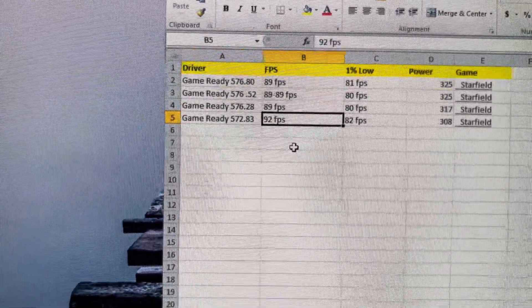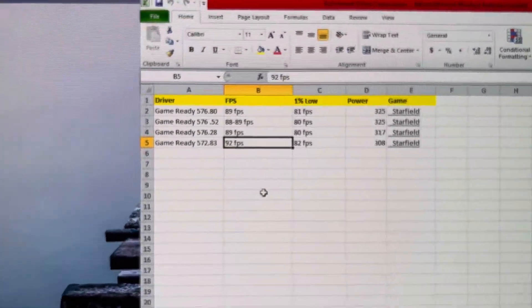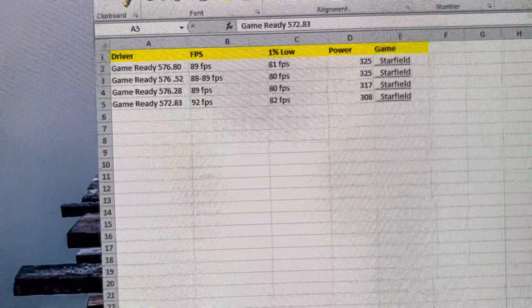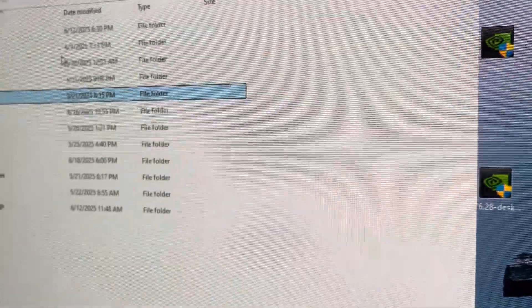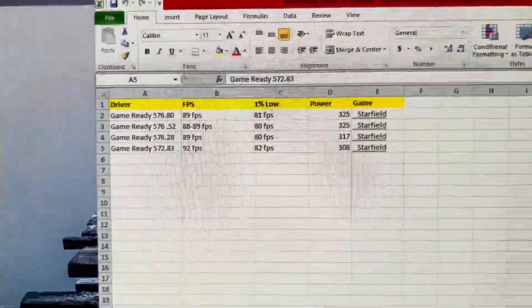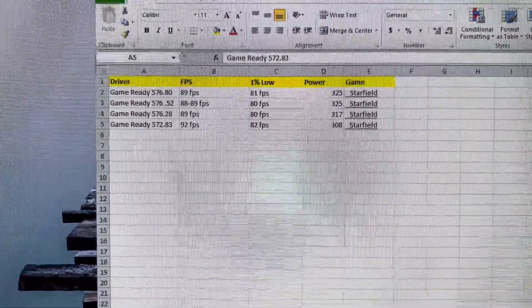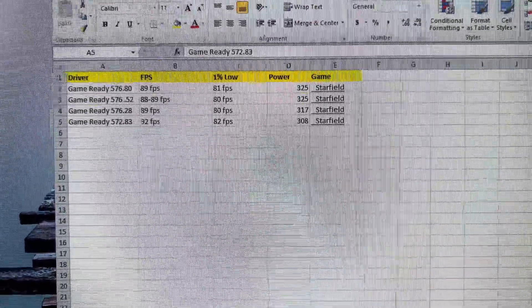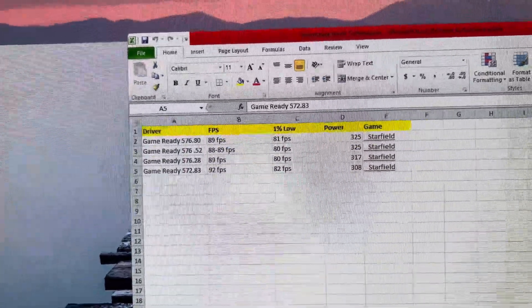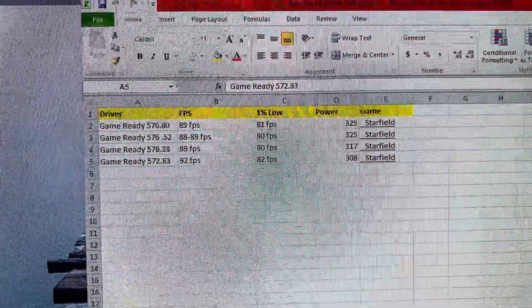On 572.83: 92 frames per second, 82 on 1% lows - and we just saw it hitting 93. That was the second time testing 572.83; I wanted to thoroughly check these. I ran DDU driver cleaner between every install - I keep it right in my documents, jump in, run DDU, do a fresh install. I make sure everything is equal, reopen Nvidia Control Panel, always set texture filtering to performance, make sure everything's equal. I couldn't believe the results.